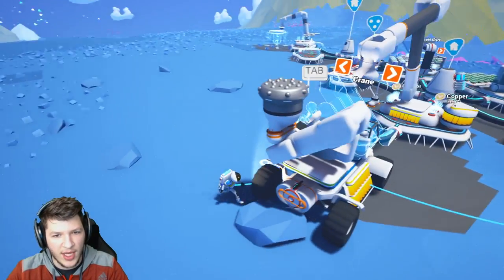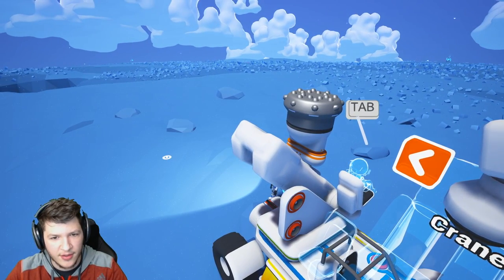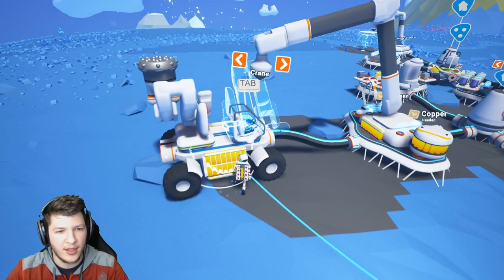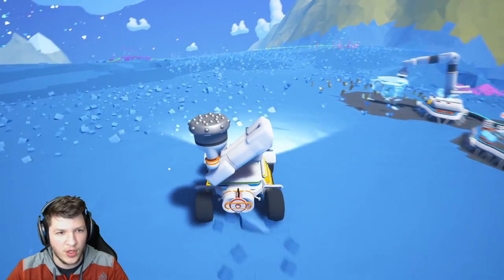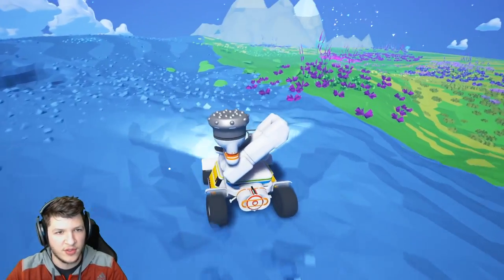Now we can attach this drill head to the crane. That is what a drill head and crane combo looks like right there — how cool is that! We put our seat on, which we already did, then we get in our truck and drive away, and I can show you what this bad boy does.